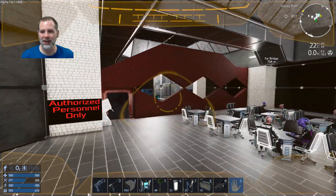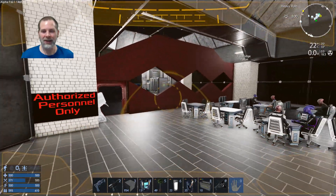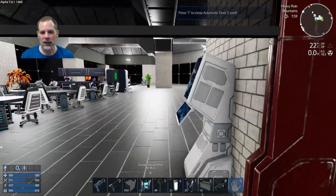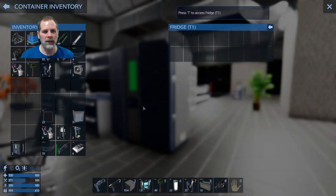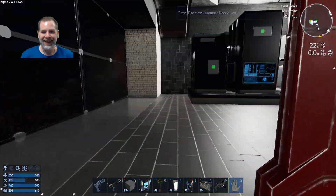It really makes me want to do that throughout the whole base. But yeah, that looks cool. You can see that the crafting area is back there, but it's authorized personnel only, which is cool. We can probably even put some more stuff in that fridge, like some canned vegetables.